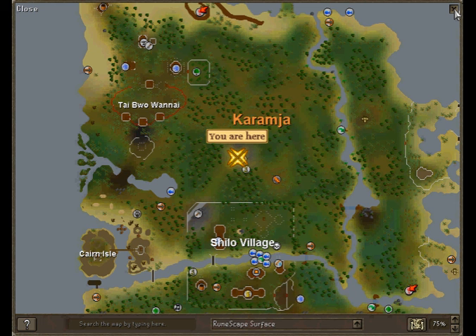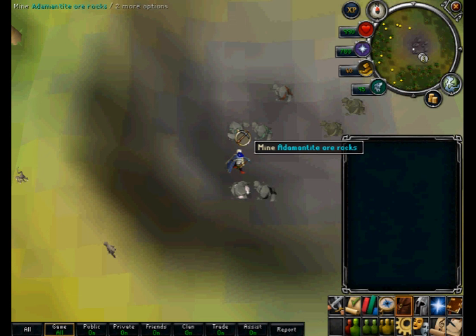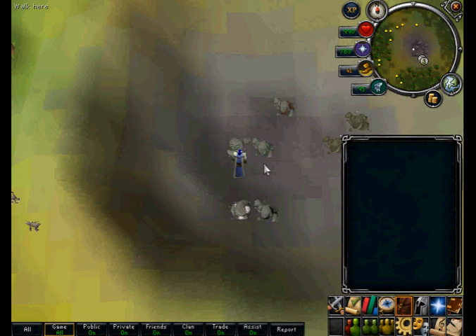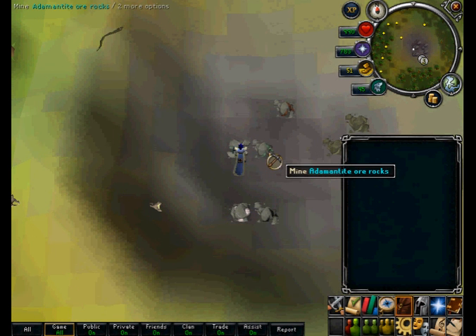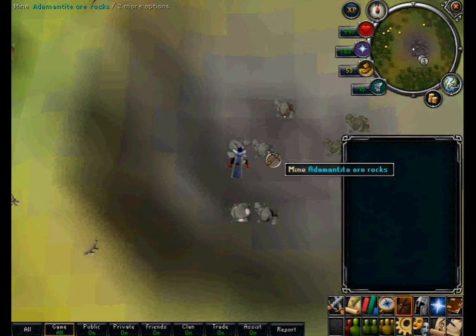Finally I will be showing you where to mine adamantite ore. For this I advise a dragon pickaxe and Varrock armour acquired from the hard Varrock achievement diary tasks. I have found the best method to obtain a full inventory of this ore is by finding a quiet mining spot like the one I found in Karamja and switching worlds. The ore requires a level 70 to mine and is worth 1185 gold each.